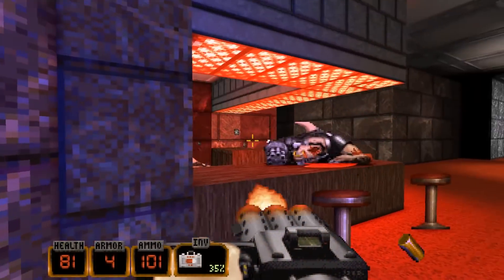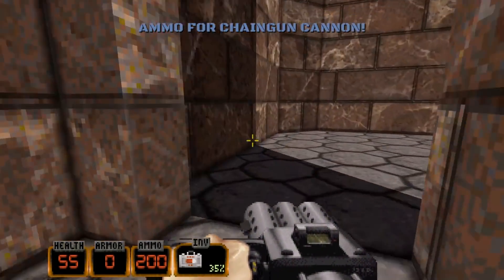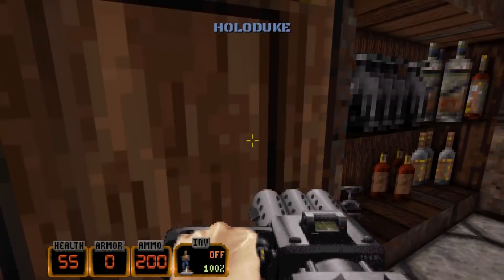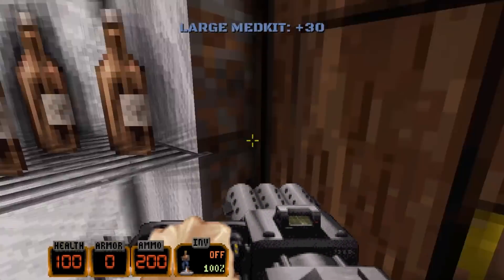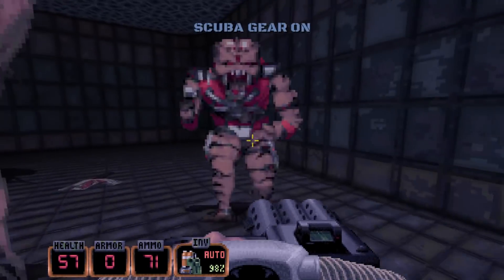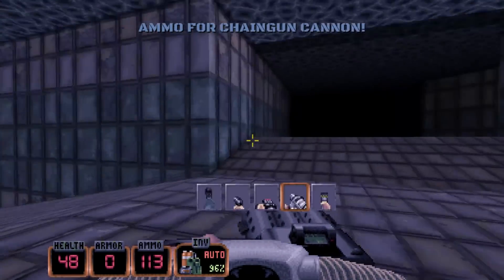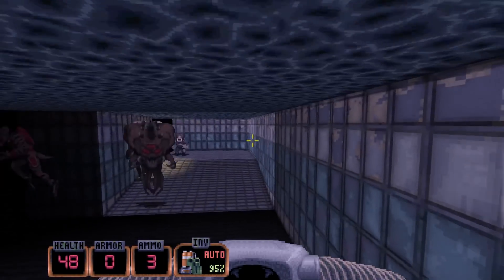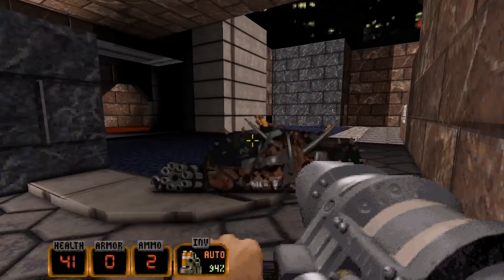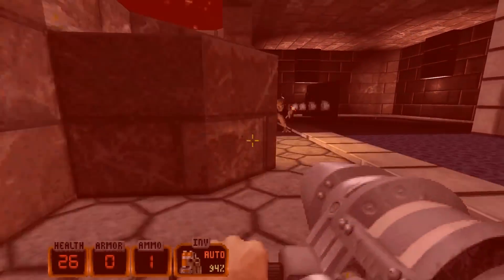So many hitscanners — it's like an onslaught of fucking hitscanners. Here is the bar room and here is the pool room, which is pretty cool. You get a holoduke here, and plenty of medkits for your efforts, which is nice. One spawns just right in my fucking face. Now this crack causes a big explosion all around the place, so just be careful with that.